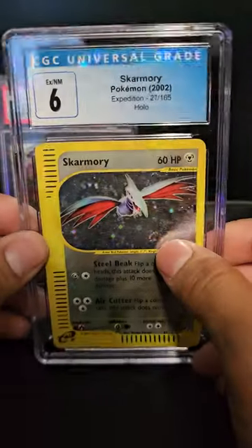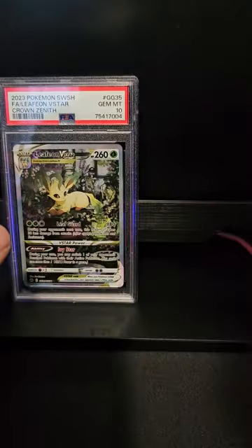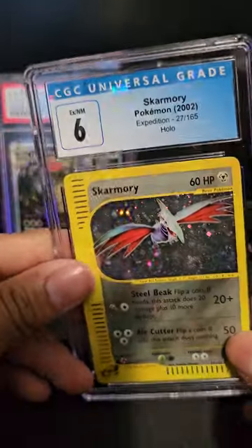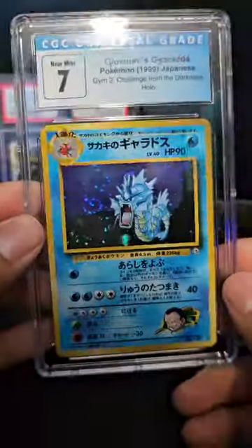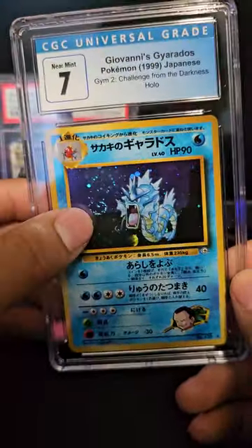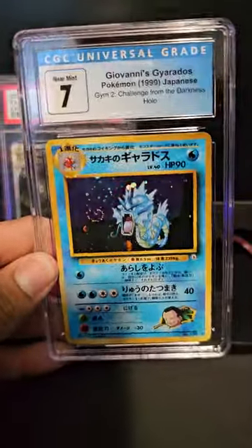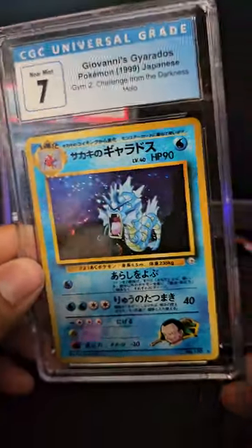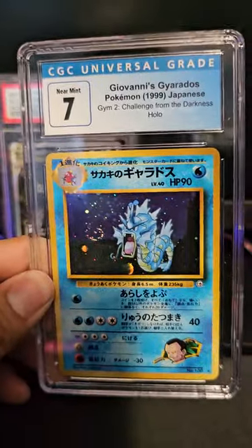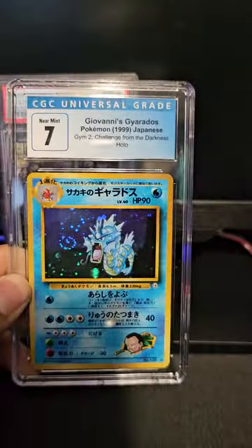We got a Scizor - look at that swirl! I think a guy actually wanted this one. And then Giovanni's Gyarados - another swirl! All these cards have a swirl, I didn't even know. That is a badass swirl. I wish mine had one - mine doesn't, that sucks.